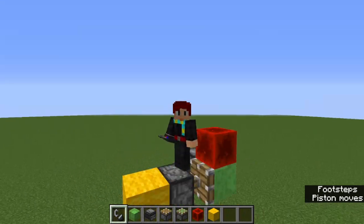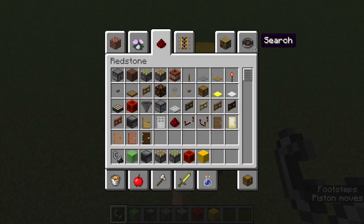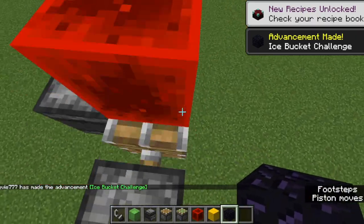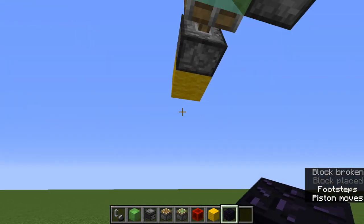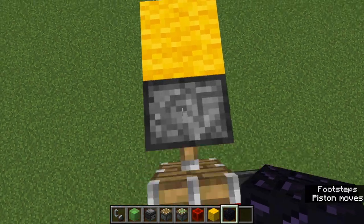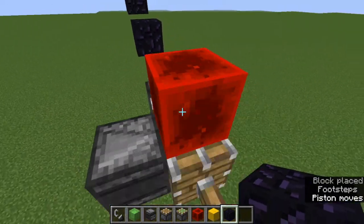I'm just continuously moving, but the downside is you cannot stop it manually. You need to get some obsidian or a furnace and try your best to place it in front of the flying machine — that's the problem. It's very difficult, even in creative mode.